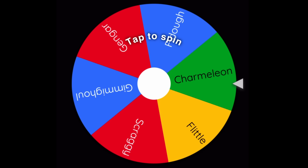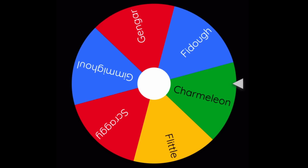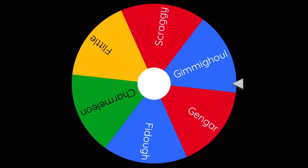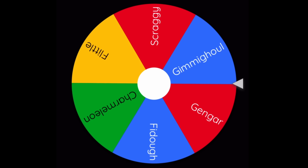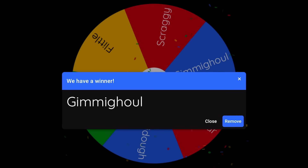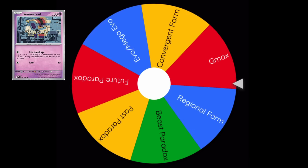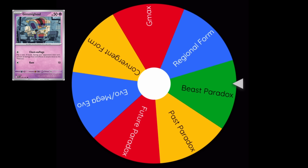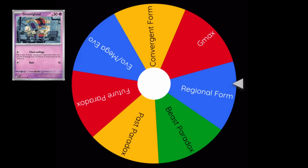Alrighty, let's spin the next one. And we got Gimme Ghoul, a super cute card. And let's next spin for form. Alrighty, original form. Interesting.